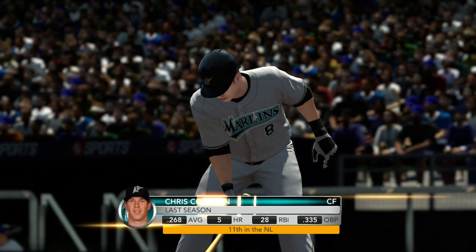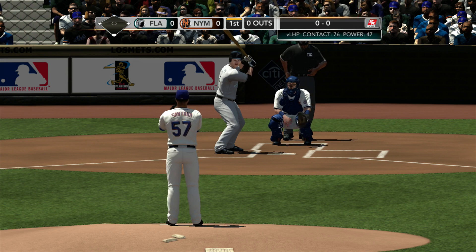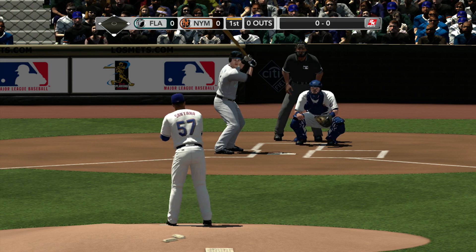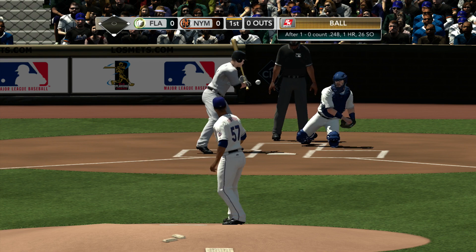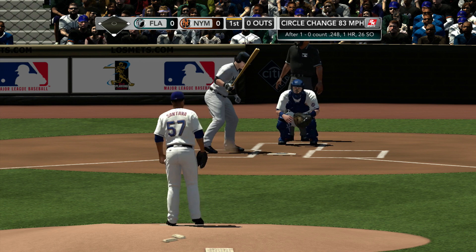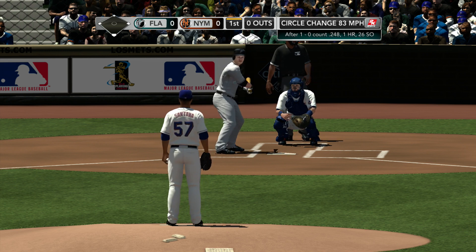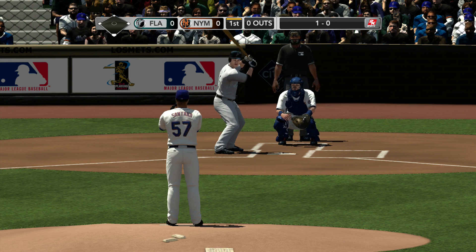Getting the game started, Chris Coghlan at the plate. And Santana's wide that time for a ball. Well, that's where you look for a changeup from the pitcher, away in the strike zone. If they look for it and get it, they can really shoot that thing the other way and do some damage.